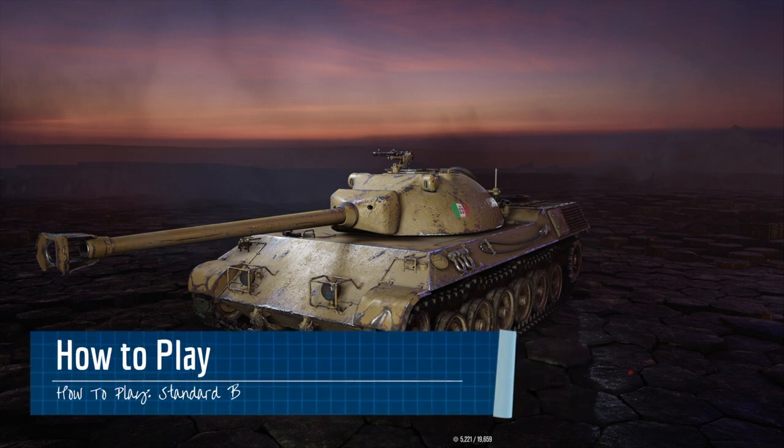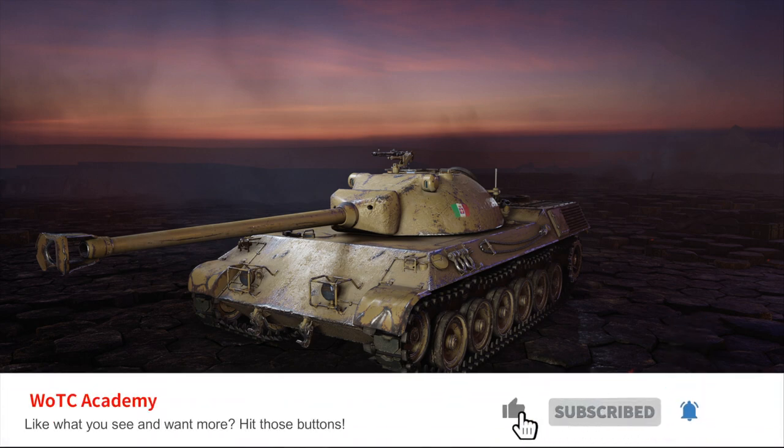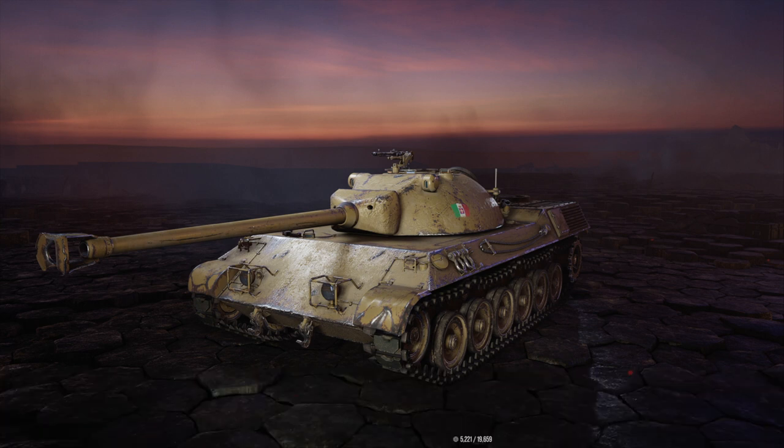How do you play the Standard B? Like I mentioned in the how-to-play video covering the Progetto 65, this vehicle is a very difficult tank to master. I must stress that the auto-reloading mechanism — and frankly the Italian line — is not for inexperienced players. You need to treat it like a combination of both an auto-loader and a single-shot tank. With armor being effectively non-existent, you want to use the Standard B as a second-line support tank and/or a flanker, getting around behind enemies and dealing damage before quickly disappearing to reload one, two, or even three shots. Aggressive play is possible, but remember: mobility is your armor. I must strongly emphasize that this line is not for inexperienced players.